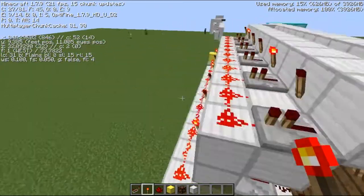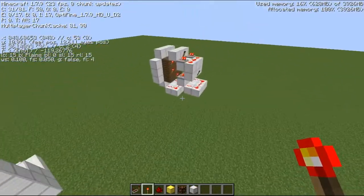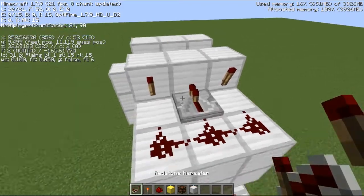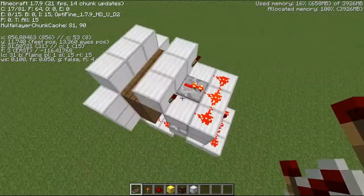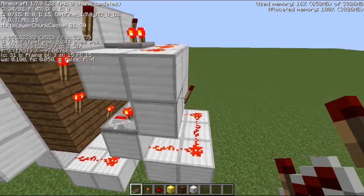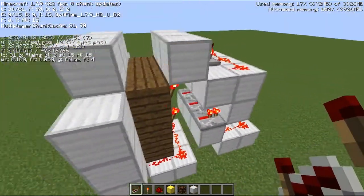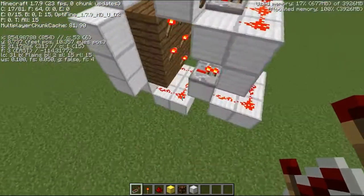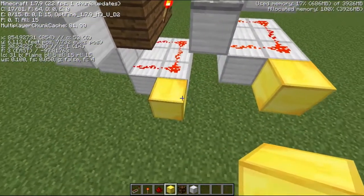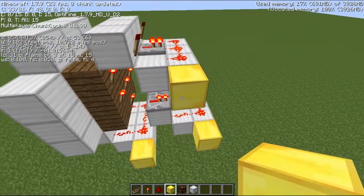I've done something a little bit wrong — I got the torches the wrong way around. Torch for up, redstone for down; torch for up, redstone for down — you see the idea. After you've done this you're going to need to put a block here, a block here, and a block here, and that'll need to come up.